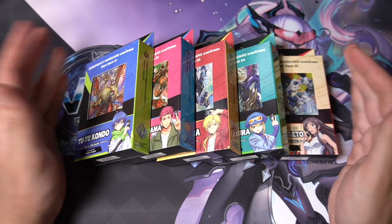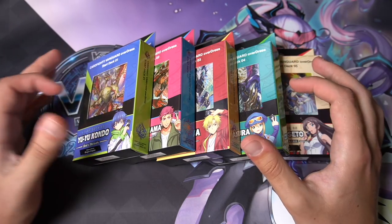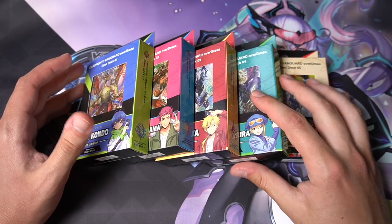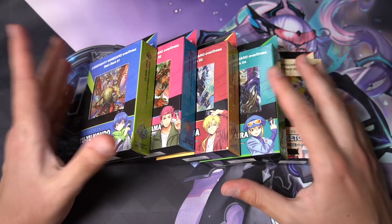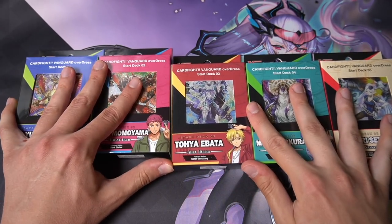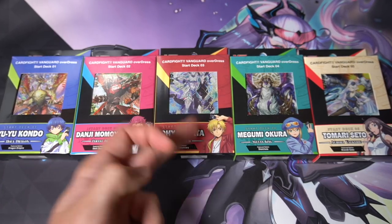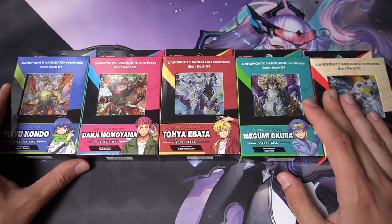I heard from my friend MegaPSK that in Melbourne at Necco Cards they had huge queues. They went through like 48 of each start deck, sold out within two hours. It's genuinely insane. I'm super hyped to see how much buzz there is around these products — this is such a great entry product. Today we're looking at what's inside the English versions of these five starter decks: Dragon Empire, Dark States, Keter Sanctuary, Stoikea, and Brand Gate.